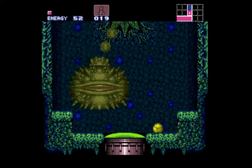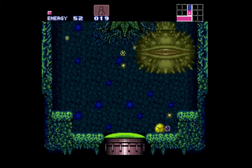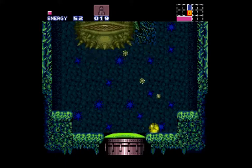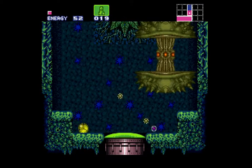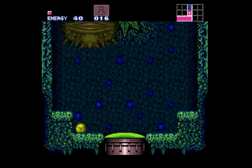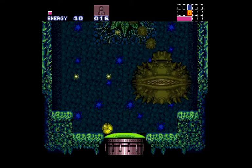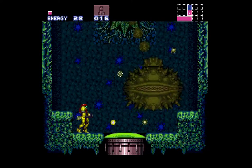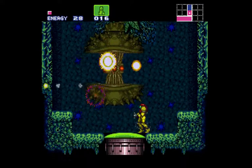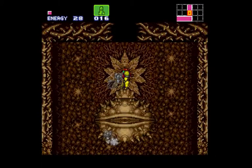Just two shots. I don't advise using bombs here trying to destroy these spores because it can easily propel you up and right into the boss. Just stay in ball form and roll around and the boss cannot actually hit you. Occasionally if you want to try shooting these spores — and there we go. Fairly easy.